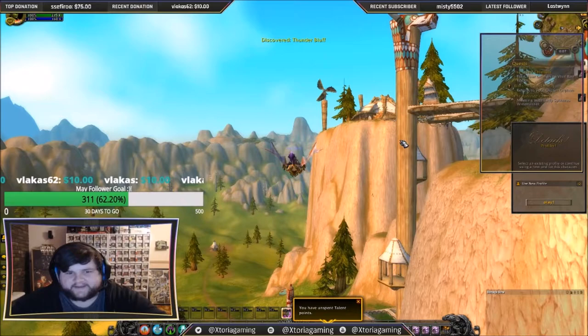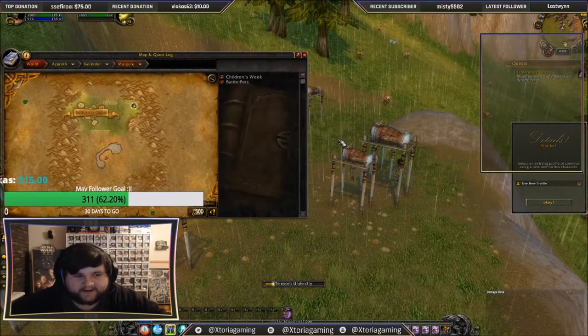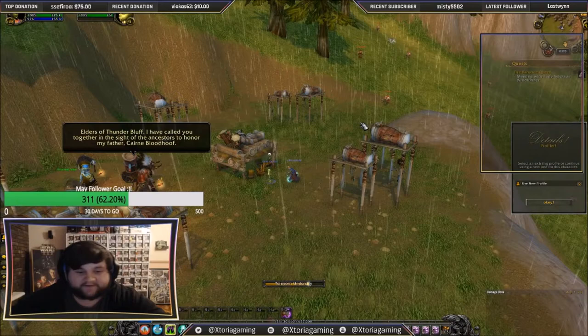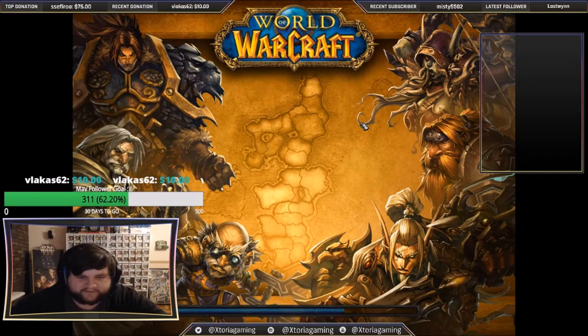We're just going to summon our Orphan — he's going to run around here. We've got two quests to hand in now, so quickly hand those in. Then next, we're going to go straight to Undercity, so we're going to teleport to Undercity. Once again, we're just at the Red Rocks. Pretty straightforward. We're going to teleport to Undercity, fly to Sylvanas, which I will show you guys how to get to, because some people making a class trial from Alliance might not know how to get around Undercity.